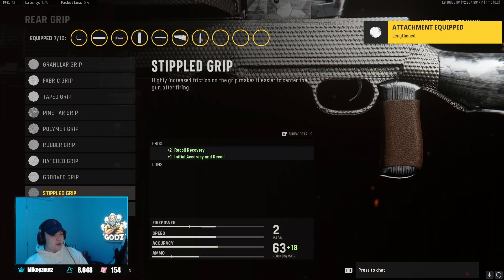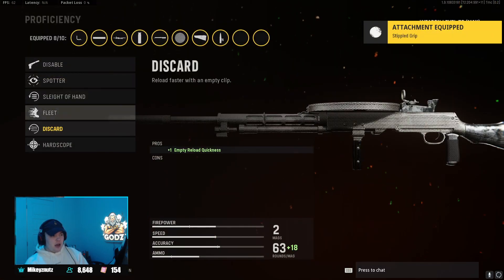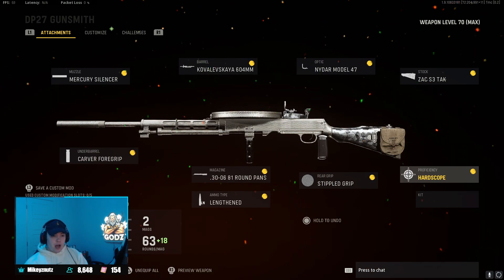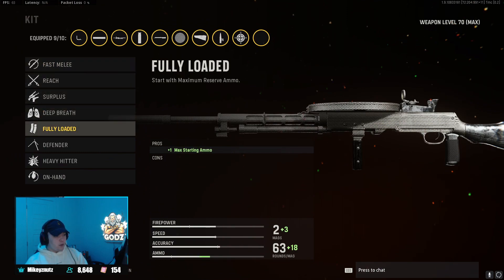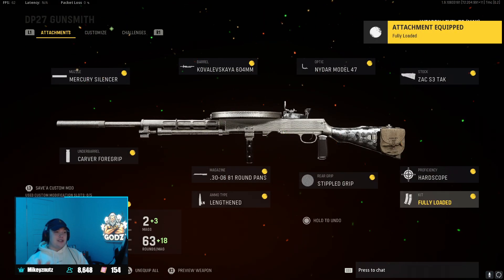For the rear grip, we're running the Stipple Grip Tape for recoil recovery, initial accuracy, and recoil. For proficiency, we're going with Hardscope — basically accuracy and recoil get increased while you're in sustained ADS, so while you're ADS-ing your weapon you get a little bit more accuracy and recoil control, which is great because with an LMG you're often going to be ADS-ing in corners. Last but not least, for the kit I'm going with Fully Loaded — a classic so we don't run out of ammo.